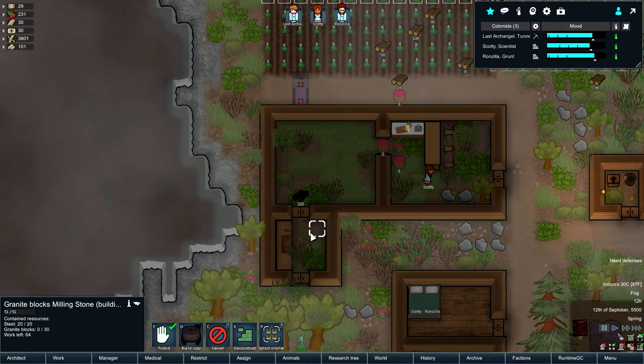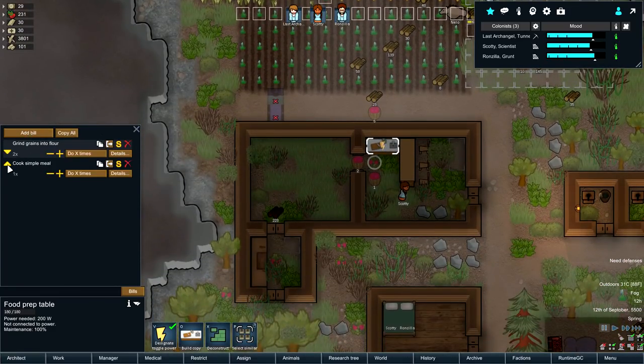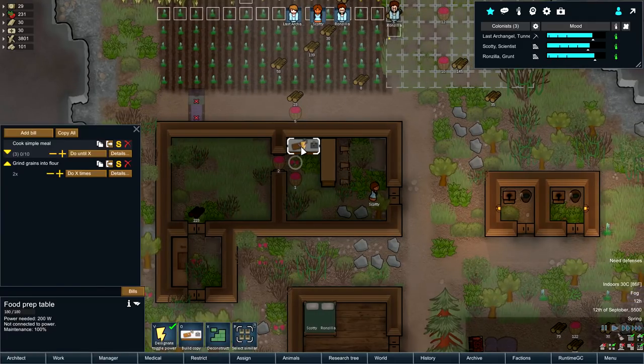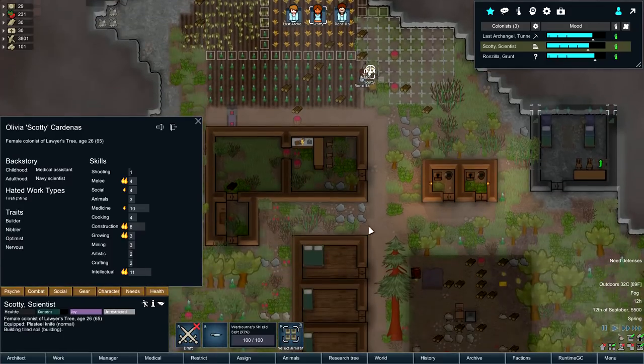So do I not need the milling stone? We'll just do that a couple times. Add bills — simple meals, do until X. Actually, 10 will be fine. Unpause when we start getting down to 3. Oh — that mod. It needs power though, because I built the one that needs power. Which is fine — I think we can build that, we just need to get around to doing it. I'll have Scotty work on it.